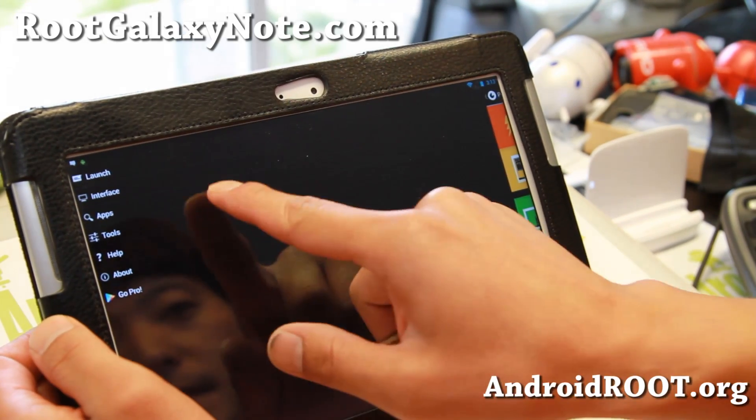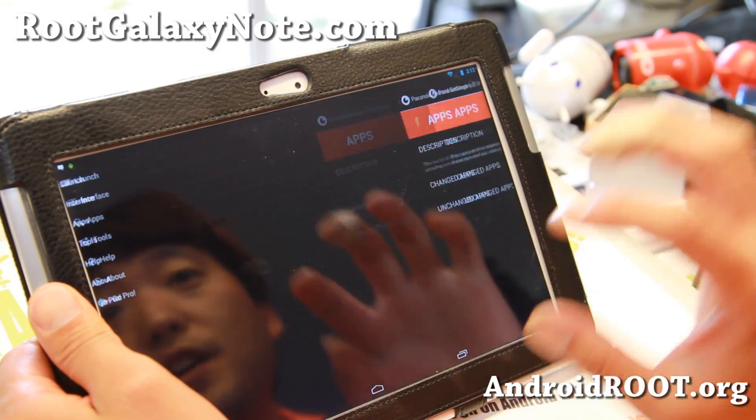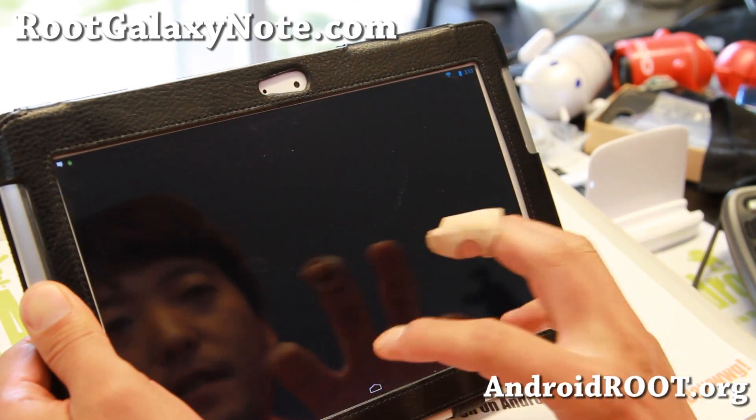If you swipe to the left and go to apps, you can run your favorite apps in phone or tablet mode or change it to your custom DPI. I have a full tutorial guide on this so I'm not going to go over it — I'll have a link to it on my site.